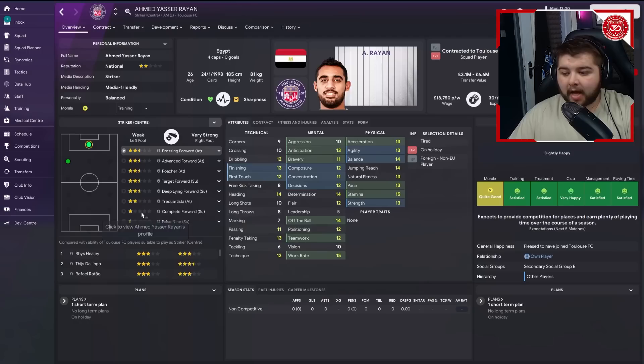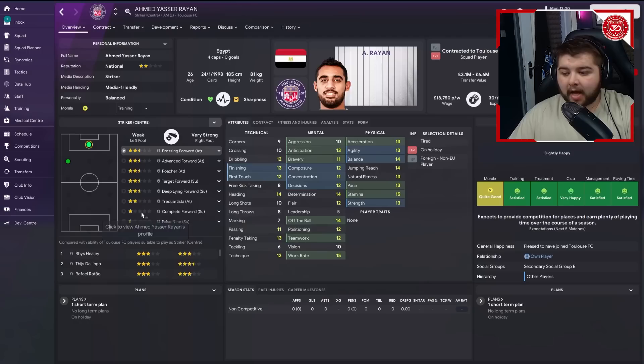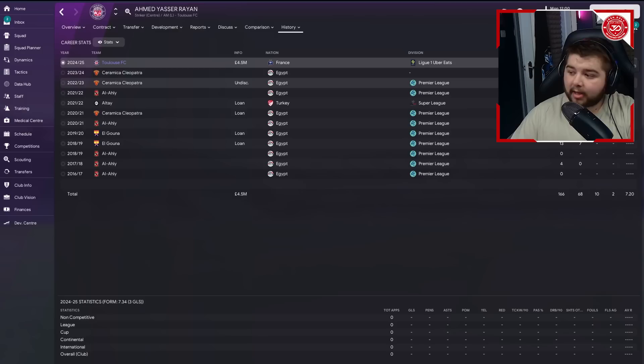The last signing is Ahmed Yeser Rayan for 4.5 million - fairly average on pace, decent finishing, but the reason we brought him in is his return record from the Egyptian league: 34 appearances, 22 goals, six assists, 7.24 average match rating. He's a really good option who can definitely put the ball in the back of the net.